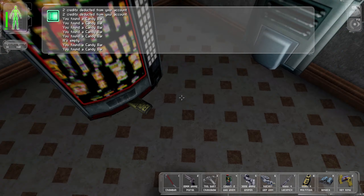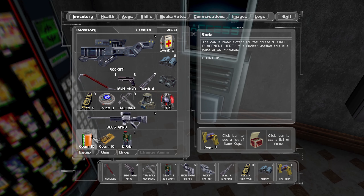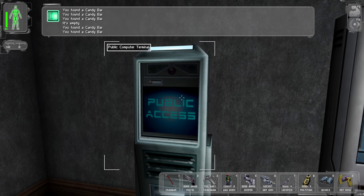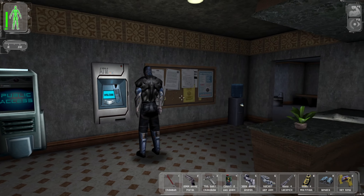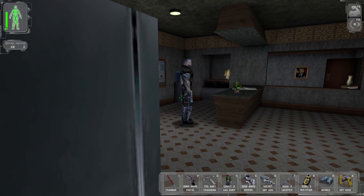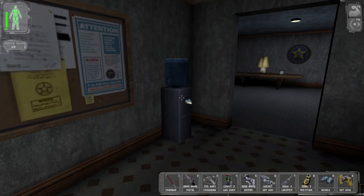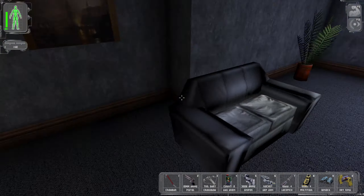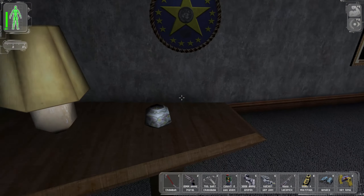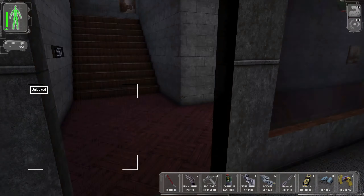Damn right I'm stocking up on junk food. It turns out JC has a really bad binging problem. Get out of here, Herman. I want to fucking hack that ATM. Dude, fuck off. Be gone. Damn it, Gunther. We'll be back. The adventures of JC, the master kleptomaniac, have not yet concluded.